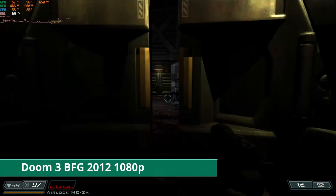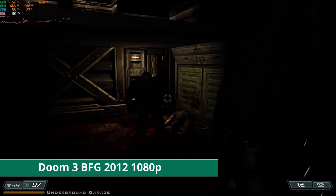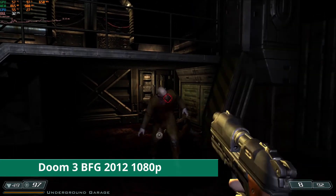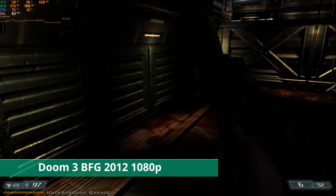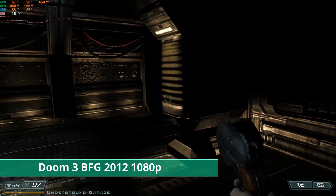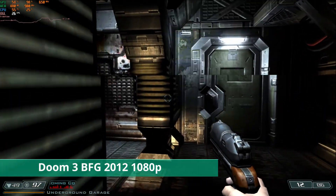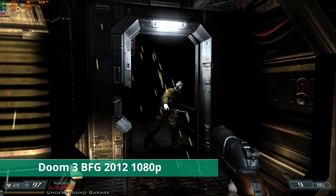Here we have Doom 3 BFG Edition, which is a 2012 remaster of the 2004 game, with Doom 1 and 2 included. And even though it's a remaster, I still expected more from it. At 1080p high settings, the frame rate was all over the place and at times dropping down into the teens. It also didn't feel all that smooth, but I'm sure the 2004 version would probably run at its max FPS.